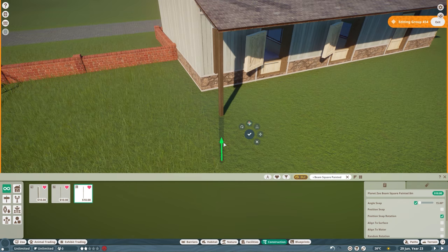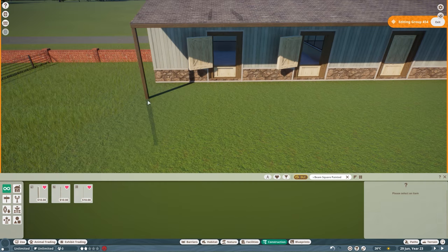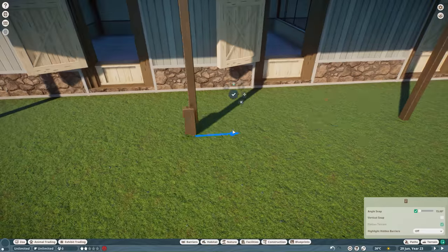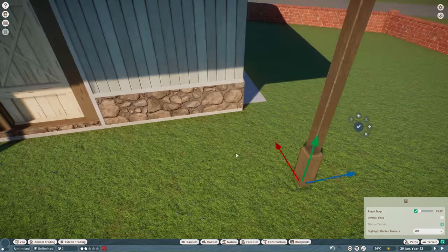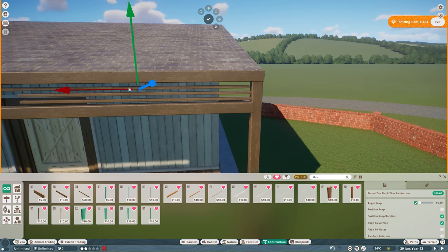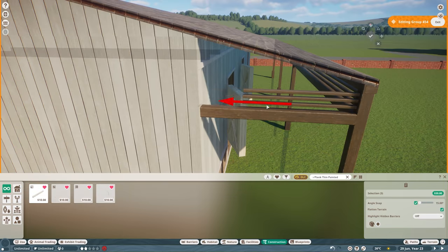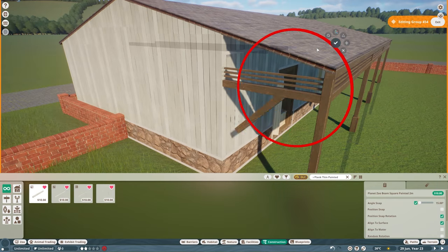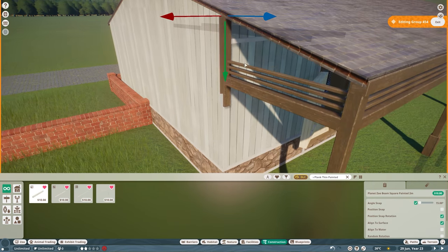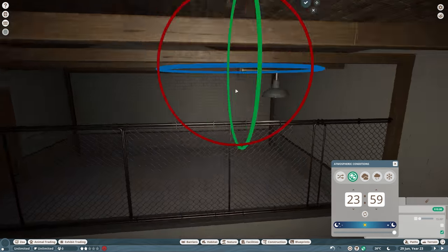So we are now moving on to the outdoor area. I wanted there to be this little overhang on the roof, and I just wanted to add in a little bit more detail. So here are some support beams for the pillars, and then just adding in a little bit of detail around the top of the beams there, which I think doesn't look too bad. Lots of beams — if you don't add beams to your Planet Zoo builds, are you even a Planet Zoo builder?